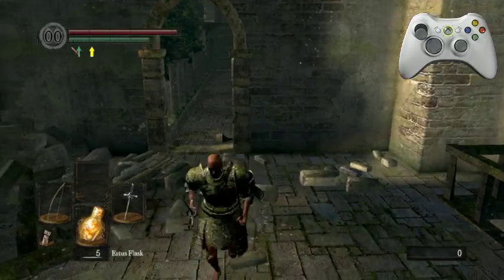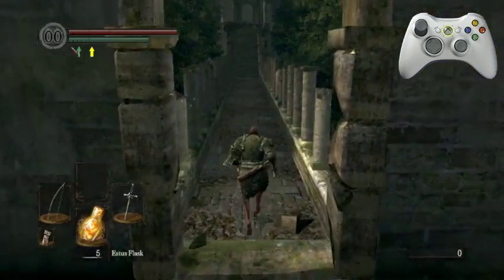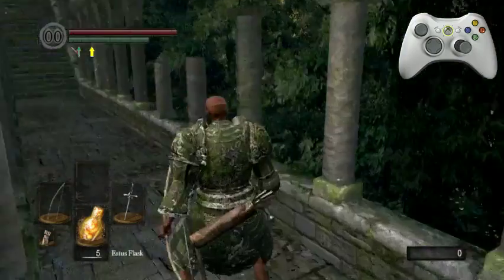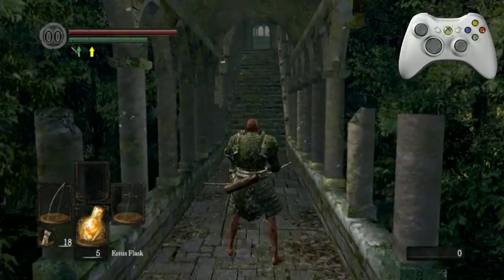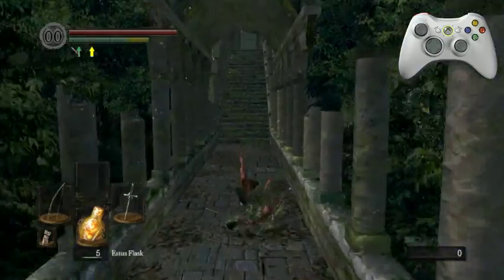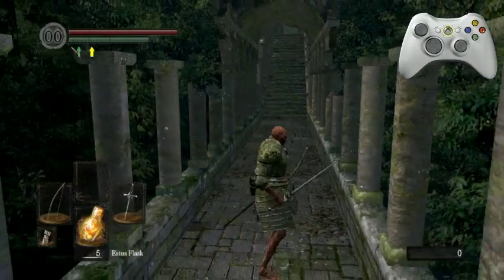So what I'm going to show you right now is step-by-step how to do this. What I'm going to do is I'm going to roll and then I'm going to hit left bumper in the roll, and you'll see that it'll queue up the action. So: roll, left bumper — it'll two-hand, right? One more time: roll, left bumper, it queues it up. So that makes it happen after the roll's over.